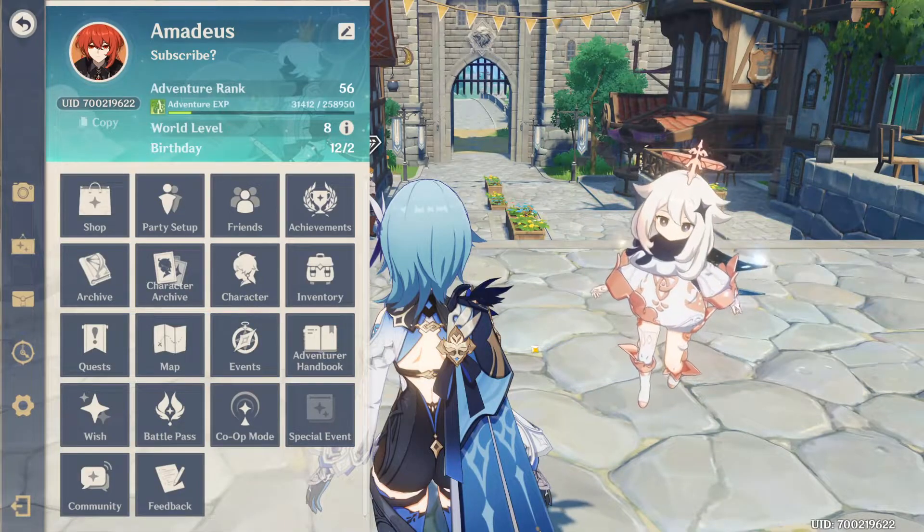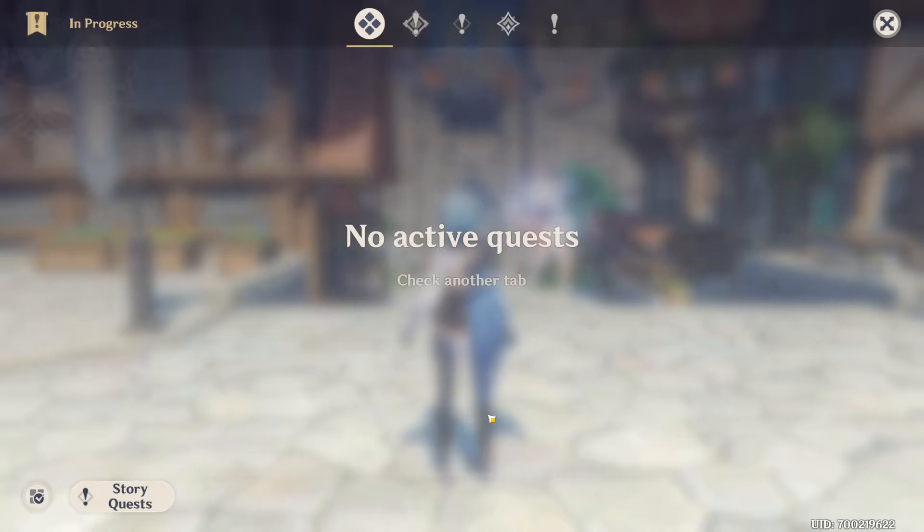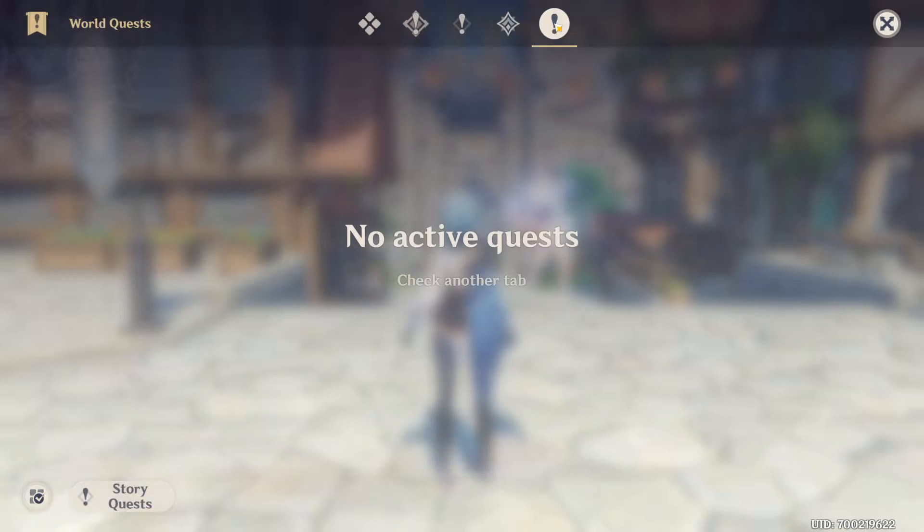Quests — just a list of quests you currently have. The options at the top are: quests in progress; archon quests, which are the main story quests; story quests, which are quests involving the main cast of characters; commission quests, a type of daily quest you can do four of every day; and world quests, which are side quests you get from NPCs. At the bottom there's a story quests button.